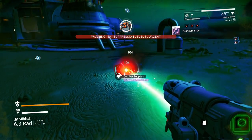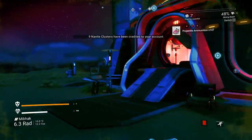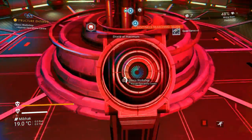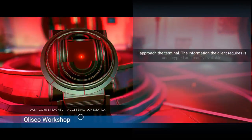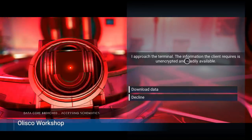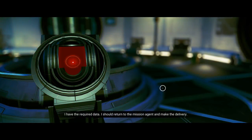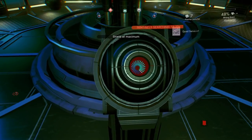You guys make it easy — nope, we're just going to run right in and steal it. The Corvax Operations Center — the Olisco Workshop data core breached, accessing schematics. I approach the terminal; the information the client requires is unencrypted and readily available. Download it. I have the required data; I should return to the mission agent and make the delivery.